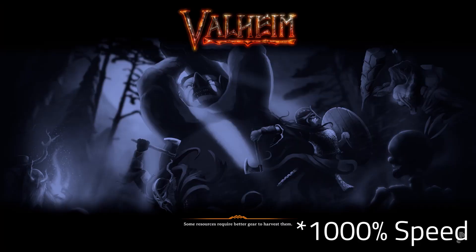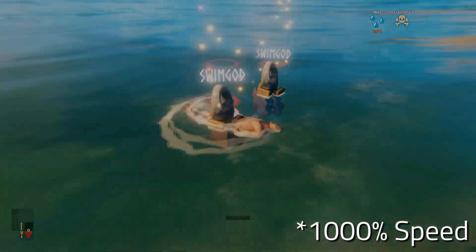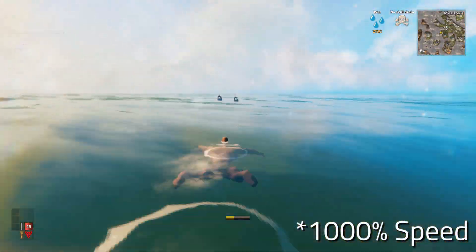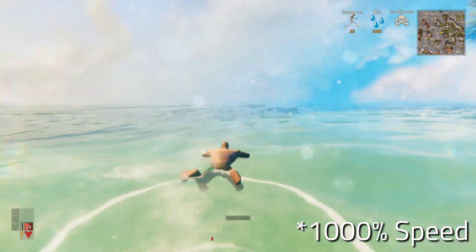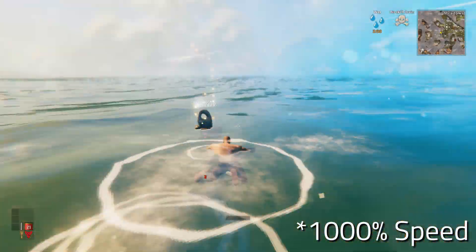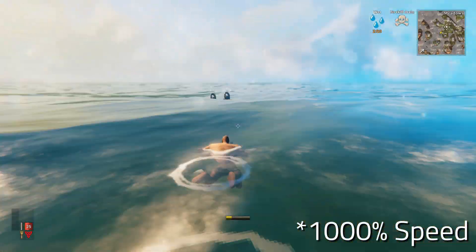Then put one piece of wood in your inventory, swim as far as you can, and die. When you respawn, get another piece of wood, swim right up to your existing tombstone, and die again. Then respawn, swim to the tombstones, collect one tombstone, and use corpse run to swim as far as you can again, then die. By repeating this process over and over, you're able to create a huge corpse run chain that spans as far as you want. The only limitation is your own patience.